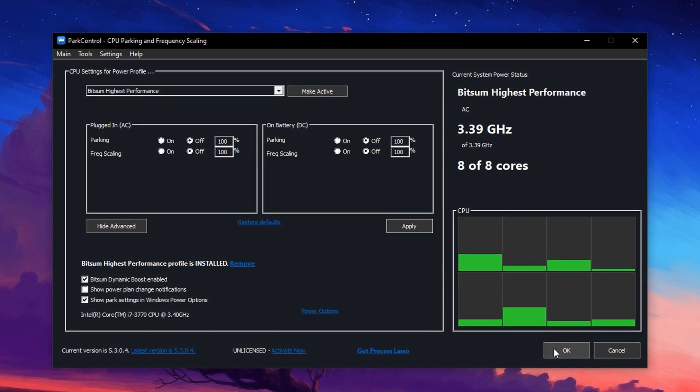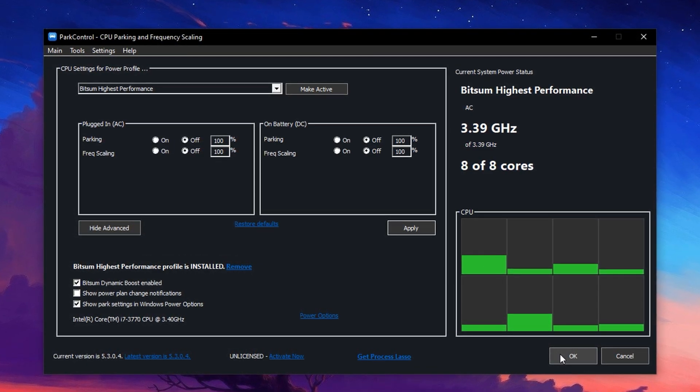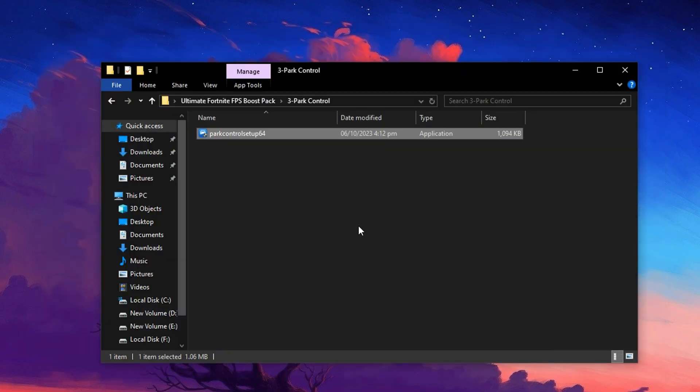With this tweak, your CPU will deliver its full strength, giving you smoother performance, fewer stutters and higher, more stable FPS during Fortnite matches.